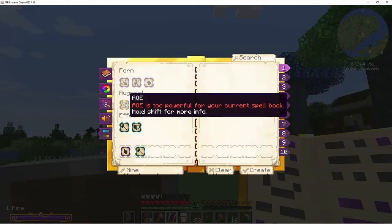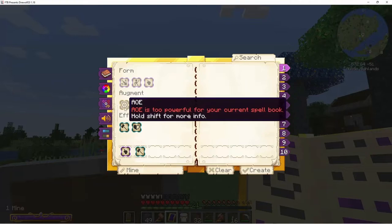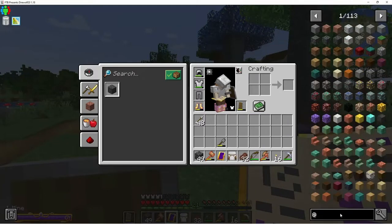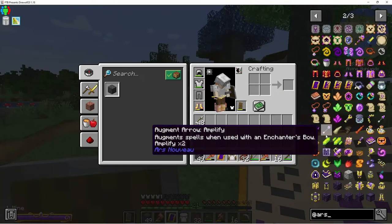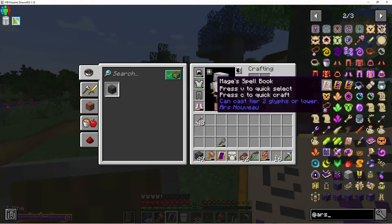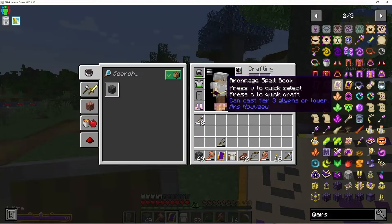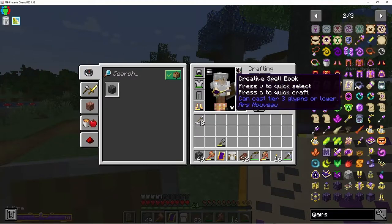Oh no — 'It's too powerful for your current spell book.' That's such a bummer. I can't get the next spell book until I go to the Nether. If we look at our spell books: the Novice Spell Book is tier one, the Mage's spell book looks a bit more ornate and is tier two, and then there's a creative one. There are technically four but we can't craft that last one — no recipe for it.